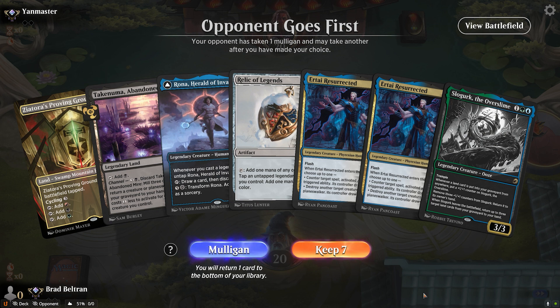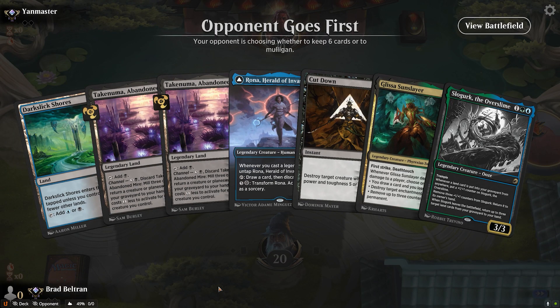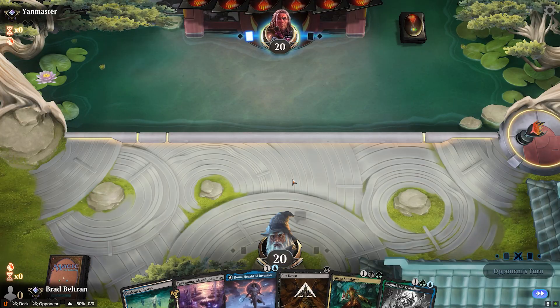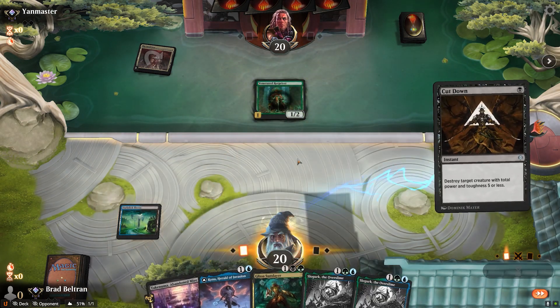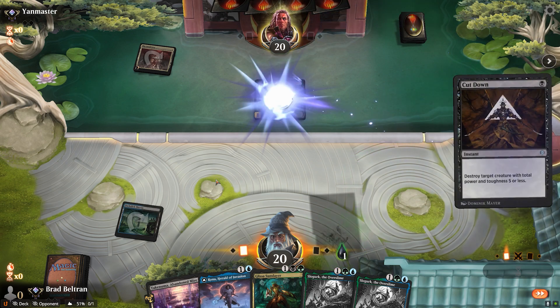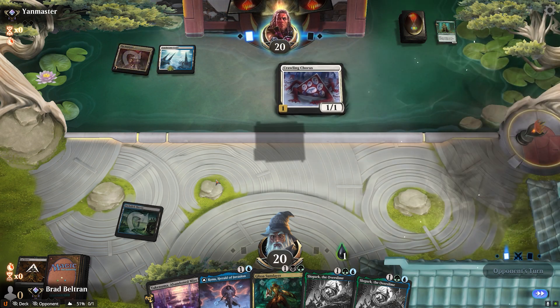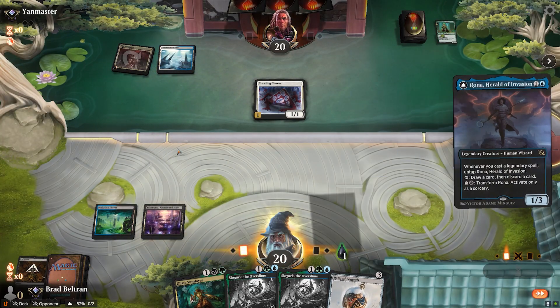We don't quite have enough mana to cast our Rona here, so we'll look to mull. This is looking better. Double Takenuma is a bit awkward, so we'll put one back. We can answer the Rot Priest with Cut Down — cut that off the board as early as possible. Seems our opponent will be playing Bant Toxic with a turn 2 Crawling Chorus, which Rona will answer pretty well.